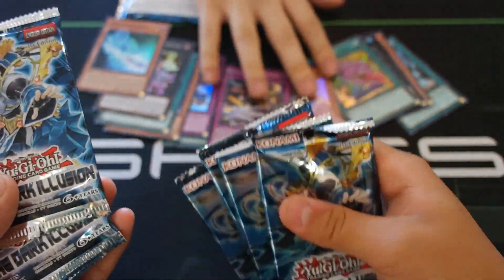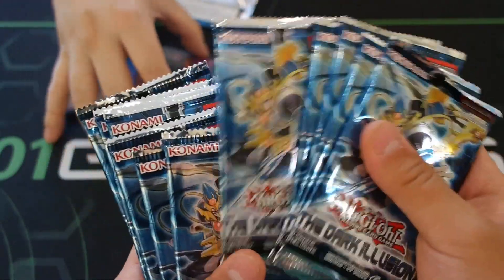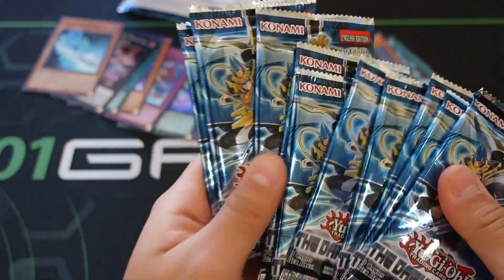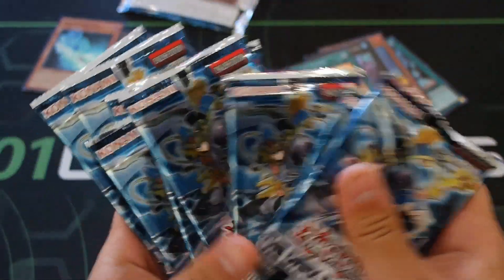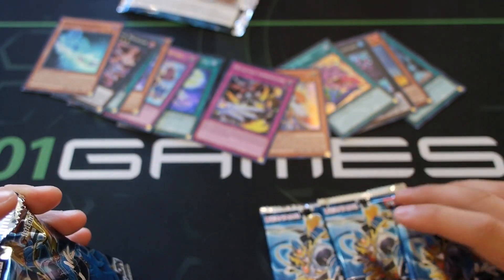Counting out the packs: one, two, three, four, five, six, seven, eight, nine - and the second-to-last position is the ultra. So all the middle ones should be super rares, and the last should be the ultra and the secret. Do you think we can pull another Pot of Desires? I don't think that's possible.